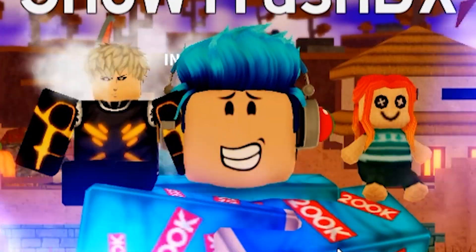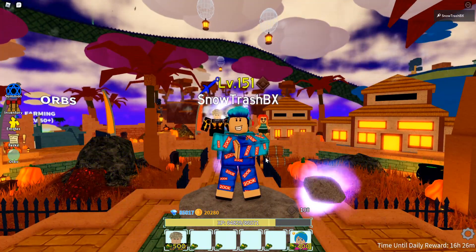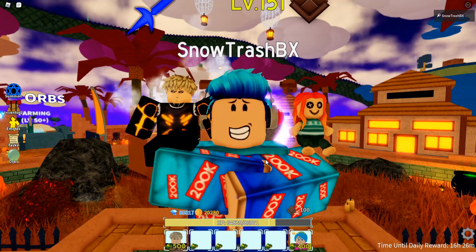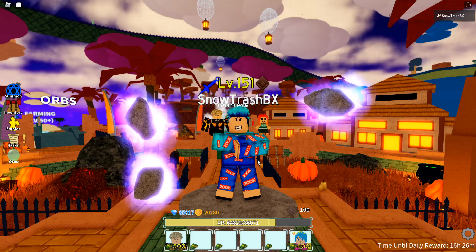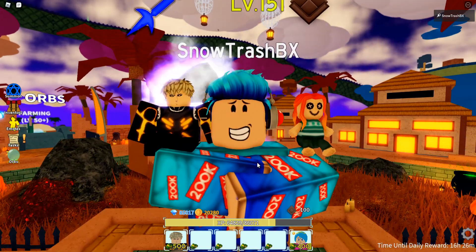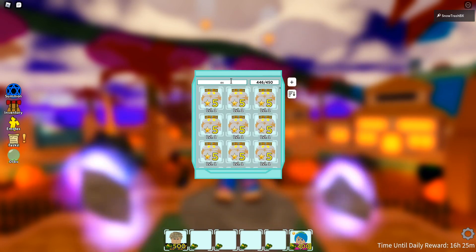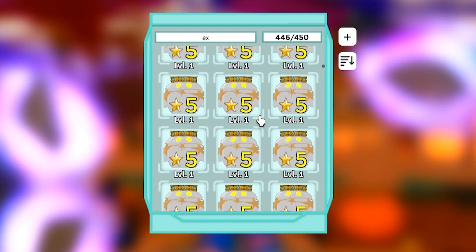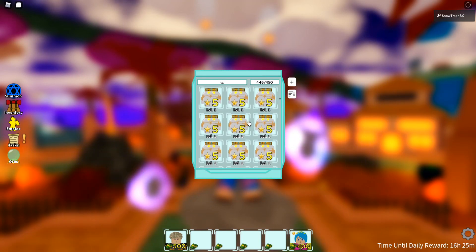I'm pretty sure that video is already outdated because I'm now using a different strategy — and I won't even call it a strategy, because after I discovered this, it just made things easier. I'm now starting to pile up some EXP units. If we check our bag, I now have like a bunch of five-star units again, so I'm stacking my bag up with EXP units.